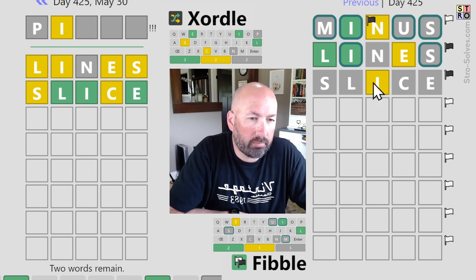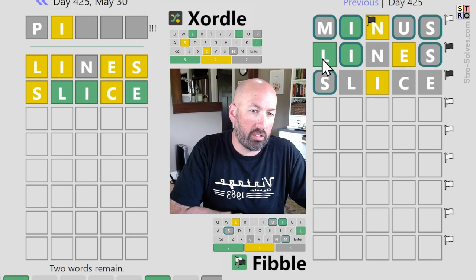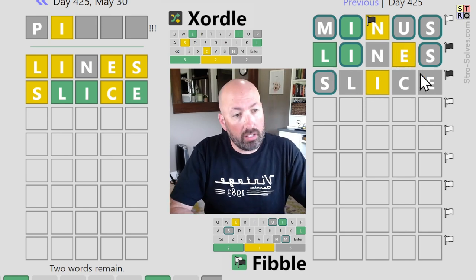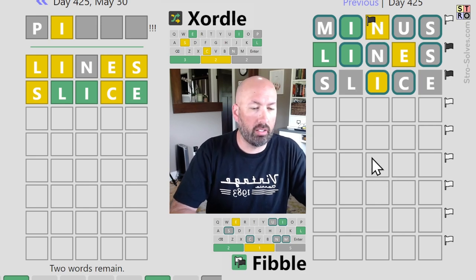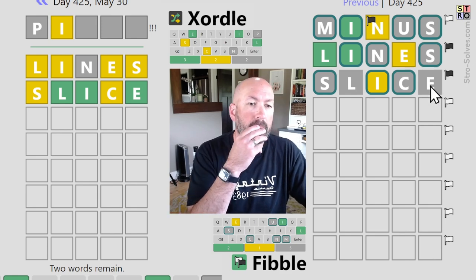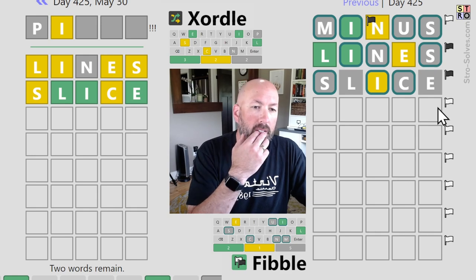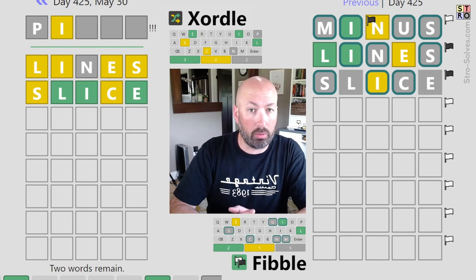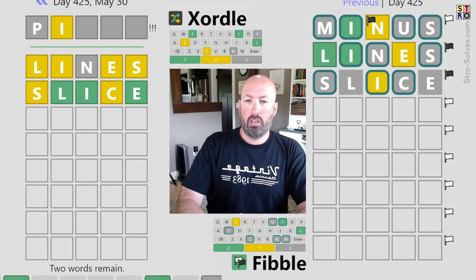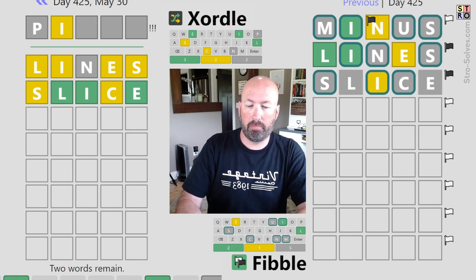That means either the L or the E is a lie. Down here we know one of the two is true, so only L or I is in the word, not both. So it's not L, I, something, something, E. Looking over here on the Zortle, we've got the L, the I, the E — there is a C, so I'm glad I switched to Slice. There could still be an M. We still need to find the S and the C along with some new letters.